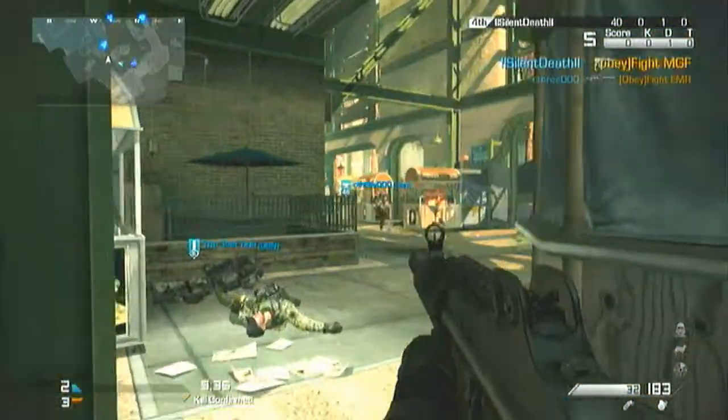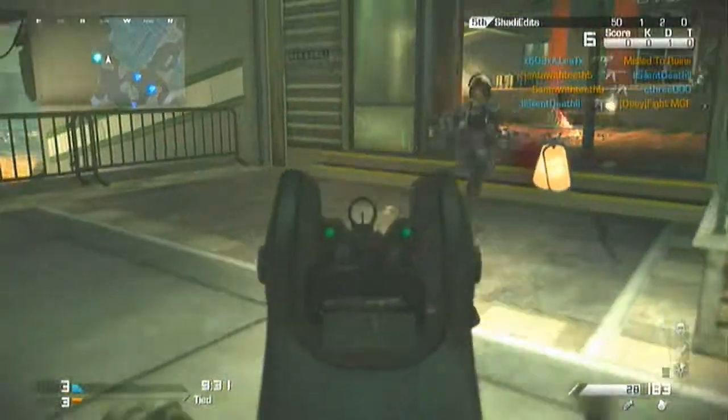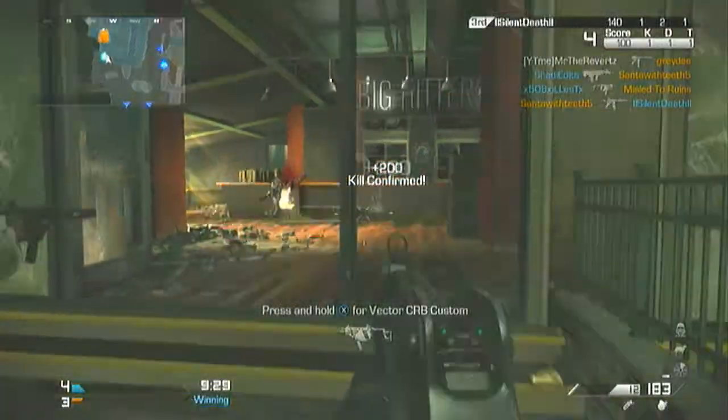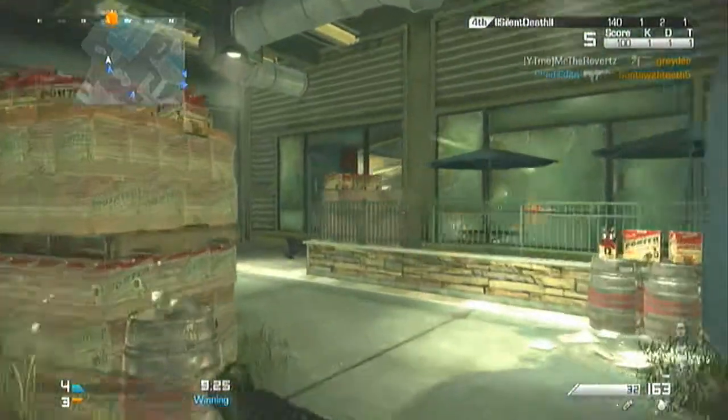The map names are: Swamp, Battery, Rumble, Dome — which I'll get into in a second — Boneyard, Gaza, Comp, and Red River. Dome is the main map I wanted to focus on in this video.